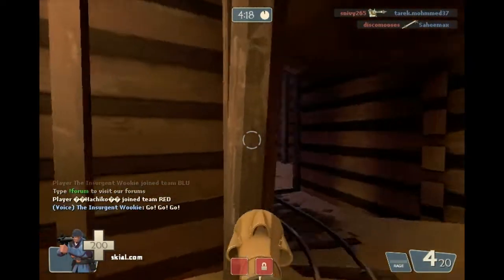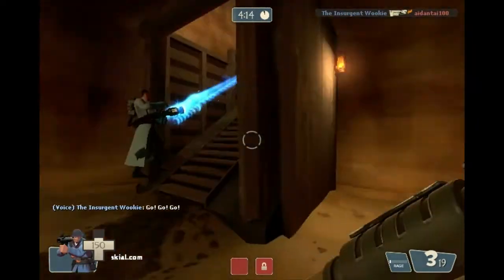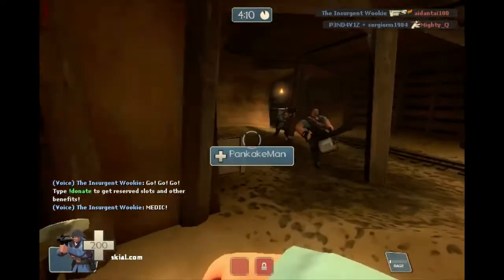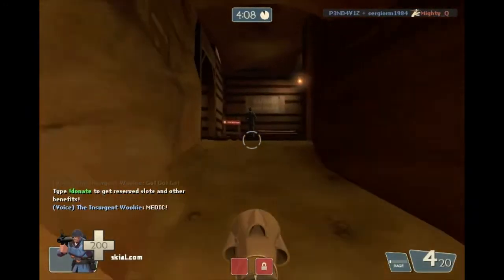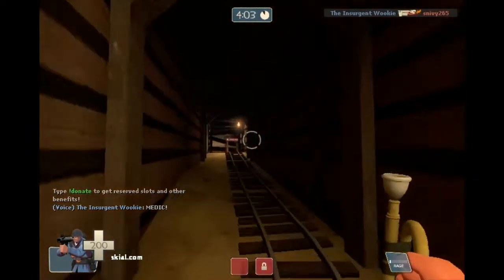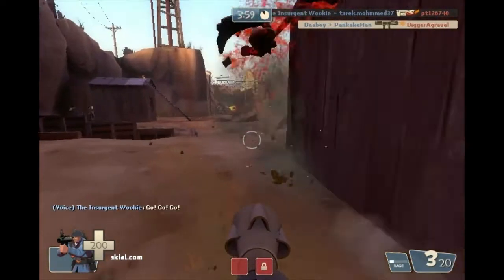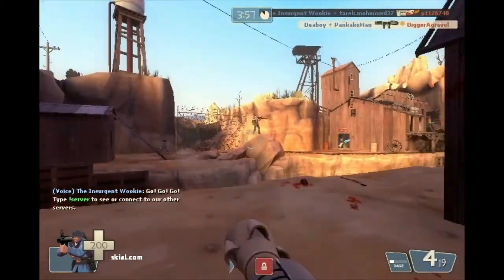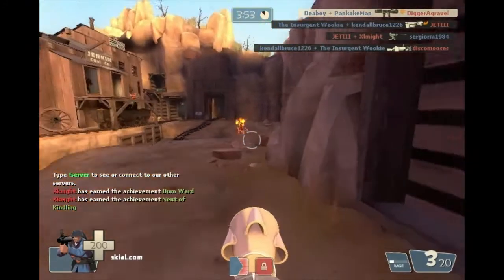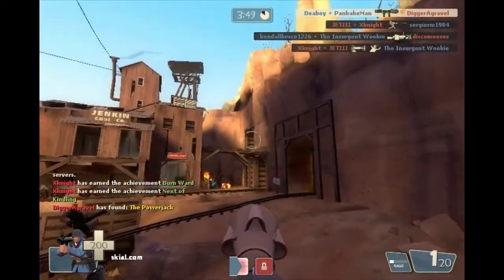Alright, let's go kill people. So let's explain the loadout I have here. You guys know what it is — I already talked about the Original. Buff Banner: it gives you and anybody near you on your team mini crits for a short amount of time. You build it up by doing damage — every time you do damage you build up more rage, which is pretty awesome.